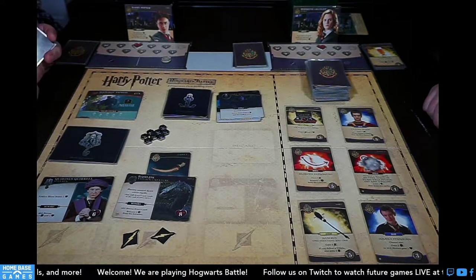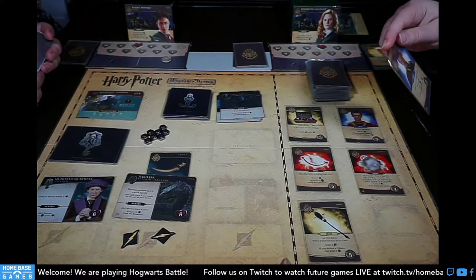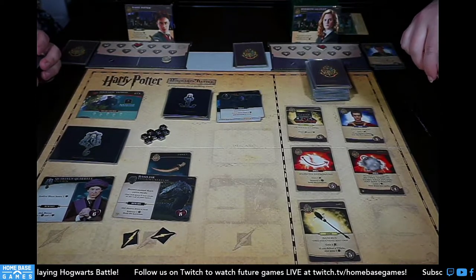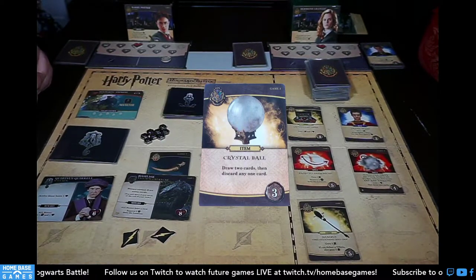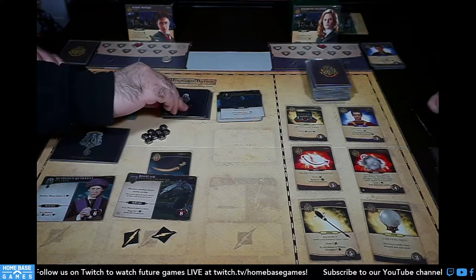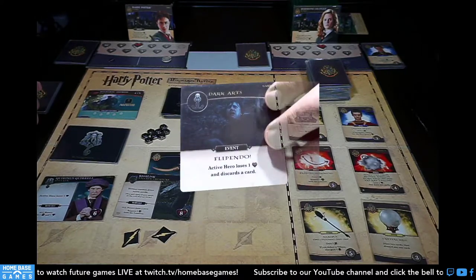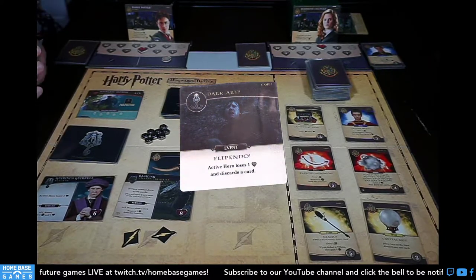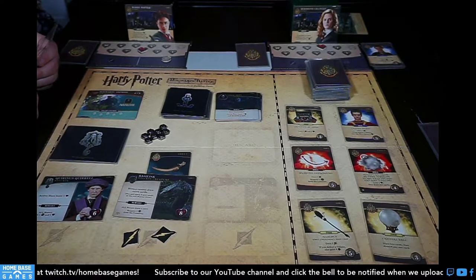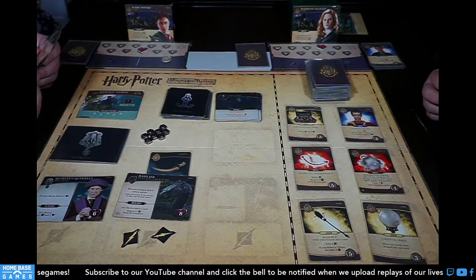With three galleons I'll buy an ally or item — maybe an ally since my partner has more items. The Crystal Ball lets you draw two then discard one, which could help cycle. We go with that, draw five new cards, and pass the turn.